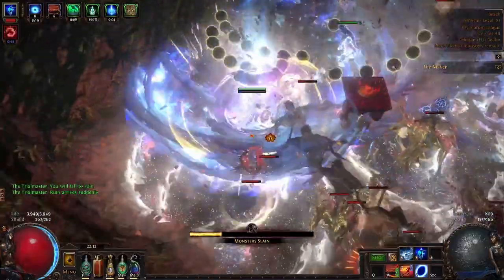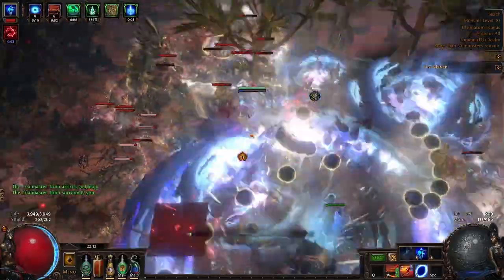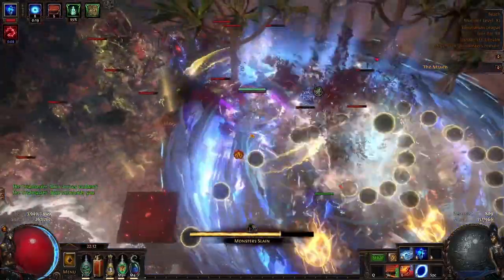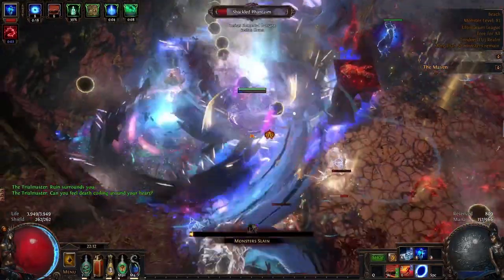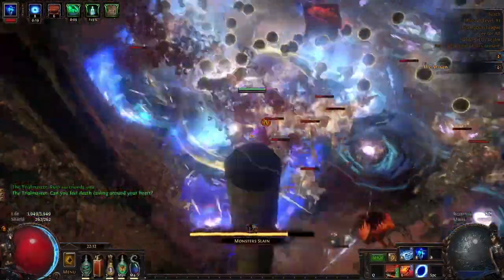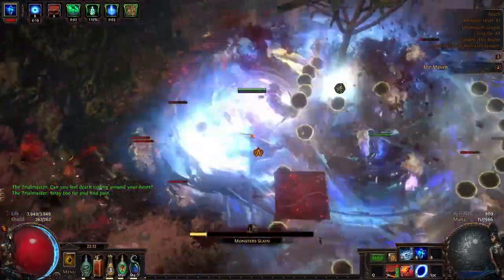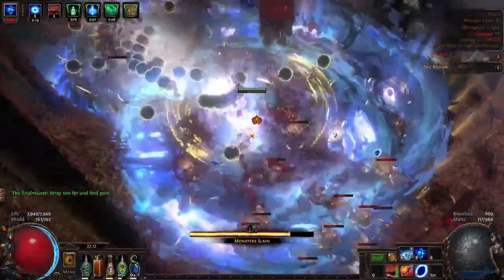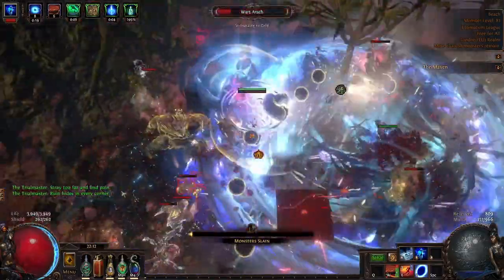It's more squishy than the low life version, which is still ES. It's a complete glass cannon build — it does big damage but it's very squishy, so if you like that play style this is the build for you. We just scale our AoE as much as possible, and as you can see Ultimatum has nothing on us — we basically just omega freeze everything with every Ice Nova that goes off.